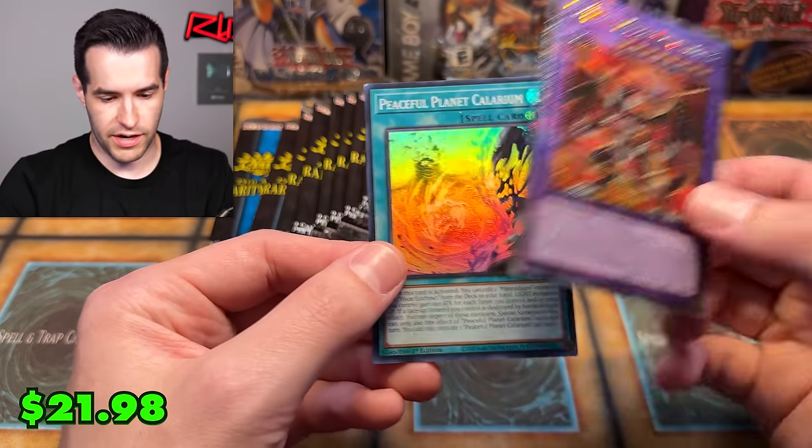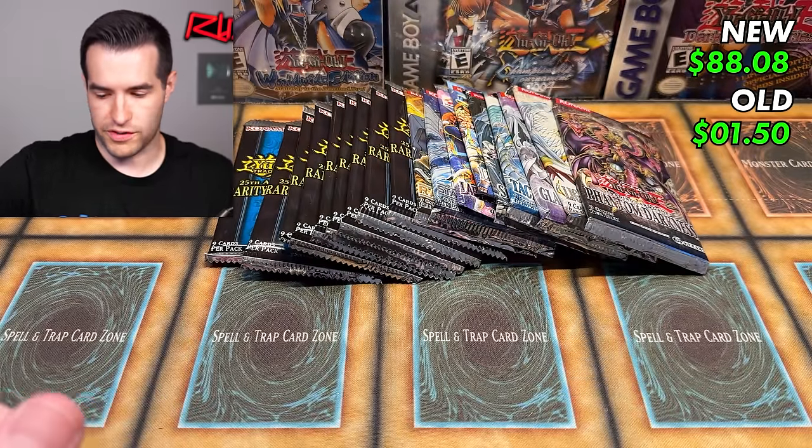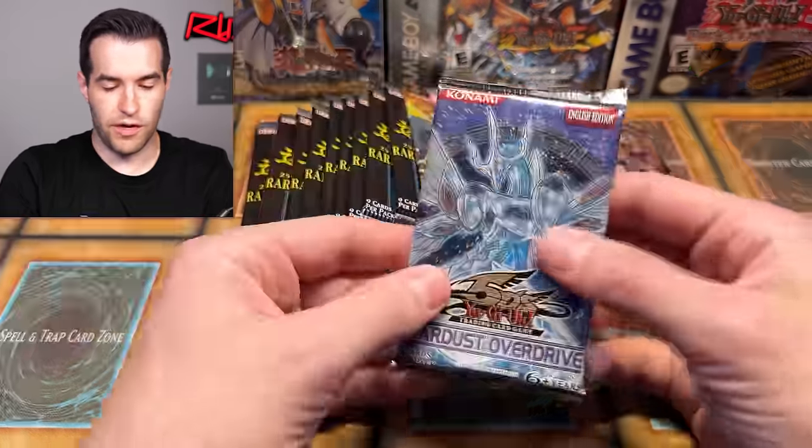Masquerade the Blazing Dragon — Peaceful Planet. That is a nice Quarter Century. We haven't pulled many Quarter Centuries yet, so it's pretty tough with the old packs. We're just going to keep grinding — you've got to get something really big for the old packs.